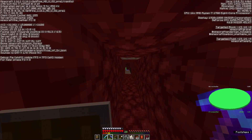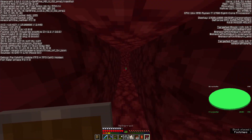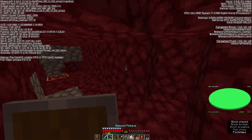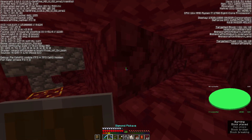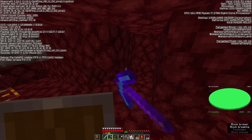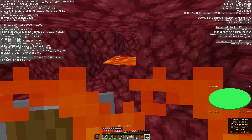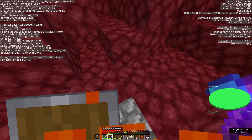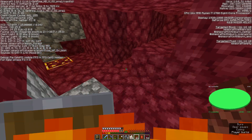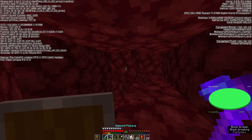I could always grab some crimson wood and build a chest and put it in there. I got lost a little bit. Okay, I think I'm safe if I mine right here. Oh no — okay, where is all the ancient debris? Can I please not burn? The tagline of the Nether is 'infiniburn' because it never stops burning — well, that's creative.